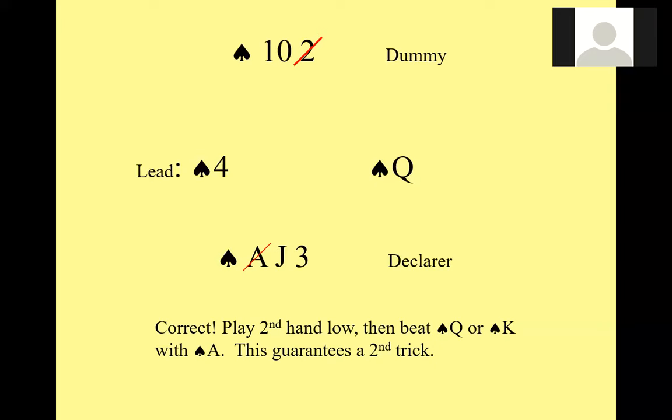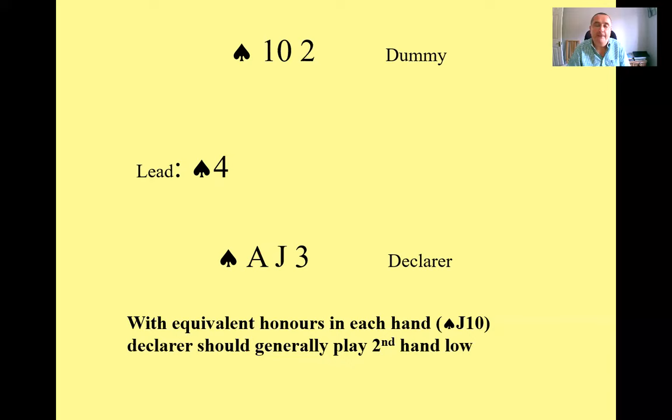There was a question about whether this is the same in a suit contract versus no-trump. It may not make as much difference in a suit contract, although played this way you will set up another spade trick even there. But definitely in no-trump this is the case, and it may also be beneficial in a suit contract to have a second trick. The basic idea: with equivalent honours in each hand — like the ten and the jack — declarer should generally play second-hand low and beat any honour the opponents play.